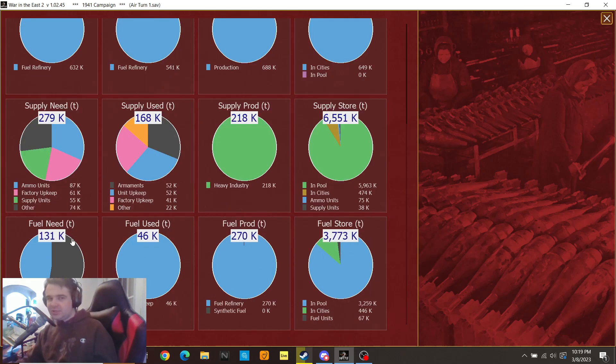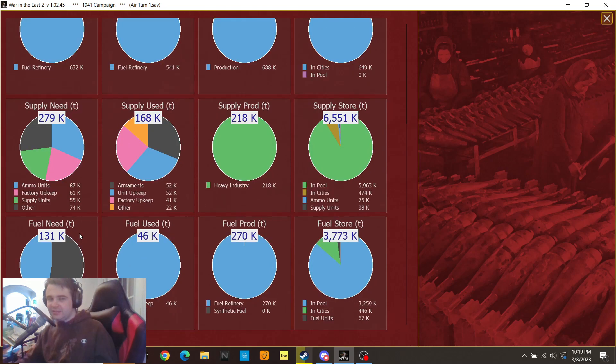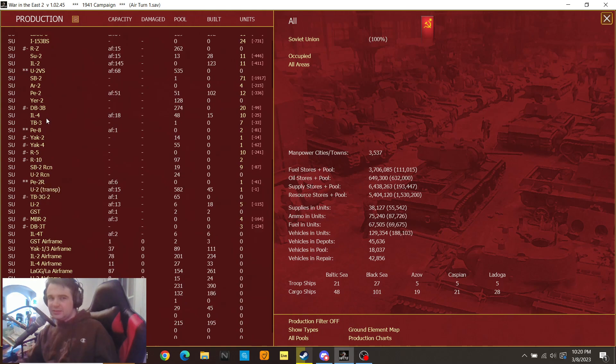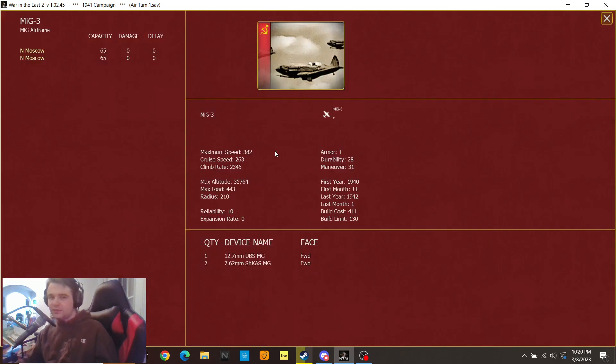I like to look at these charts sometimes just to get an idea — especially these two here: the supply used versus the supply needed. Obviously those are not equal this turn, so that means we're still short on supplies, but not as short — we got better. Fuel never really becomes an issue for the Soviets; it's an issue for the Germans but not for the Soviets. So anyway, we're pretty much making MiG-3s, LAG-3s, and some IL-2s. The MiG production is going to be the best out of all of them, so this bad boy is going to be our main plane.